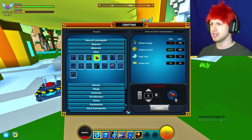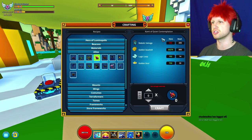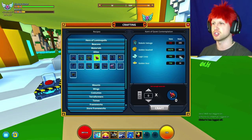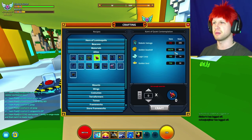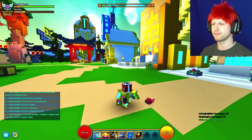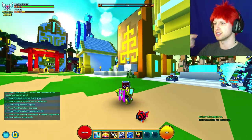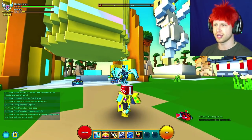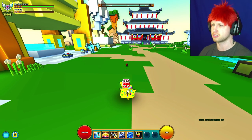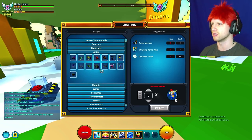Then there's going to be the Kami of Quiet Contemplation — some of these guys have the weirdest names ever. This guy's going to be very expensive, just because of the robotic salvage and the logic loops. Golden Souls though — yikes! However, it's going to be the first reskin of the Narwhal mount that we've seen. I really love the way that this little fish guy works. I wish it was a little bit bigger. I love how it's like, 'Please don't leave me, Master' — I love the way they look when they're trying to keep up with you. It's absolutely ridiculous.